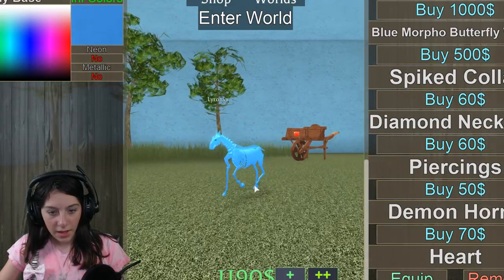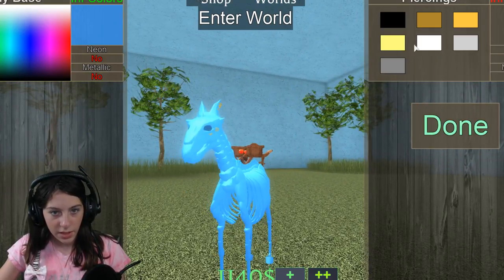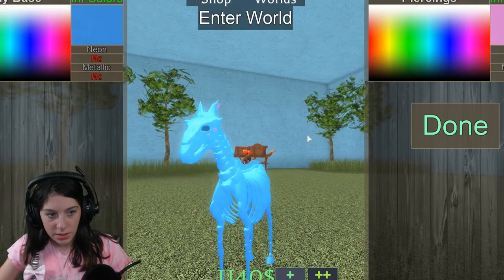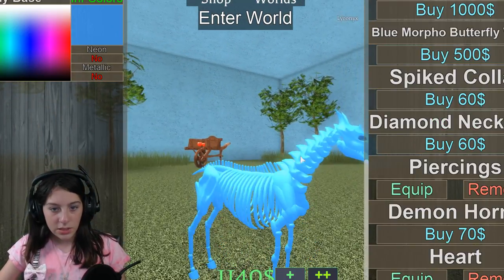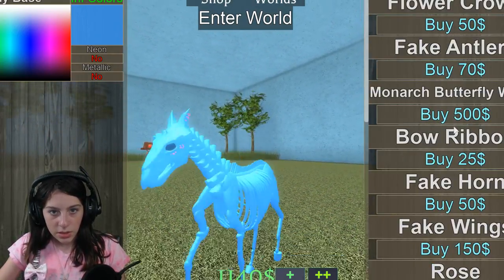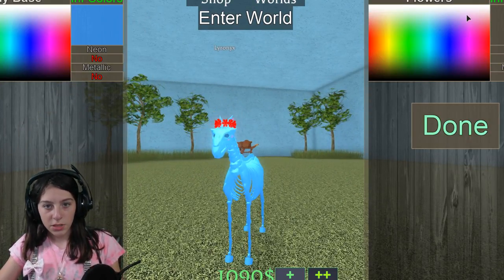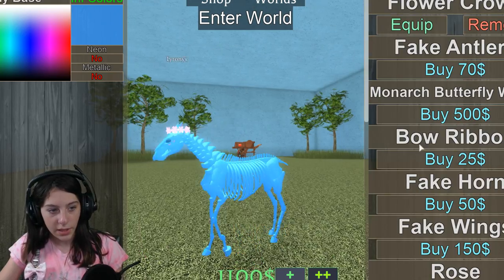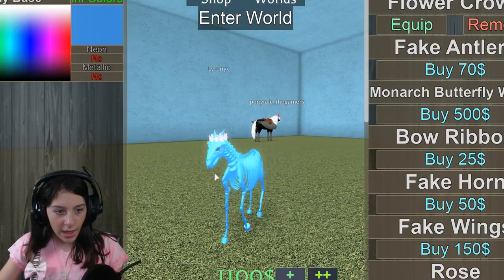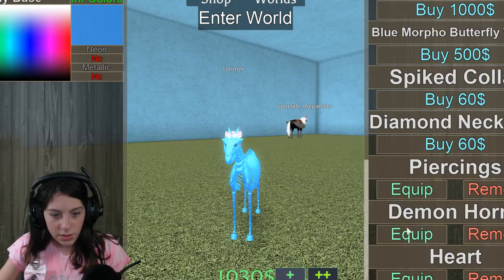I really want piercings because I really like those on the horses — every time they look super cute. We're gonna get everything in pink, like cotton candy. And we gotta get a flower crown — yes! We gotta make this a cute little skeletal horse. I mean, we're not all that spooky. We can be nice little horsies!